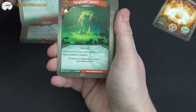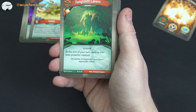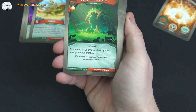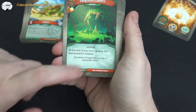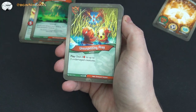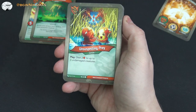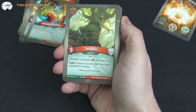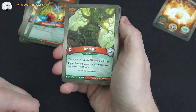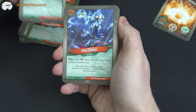Fang Toot Cavern — a free amber location artifact. At the end of your turn, destroy the least powerful creature. That's tricky because it doesn't say enemy creature, so it could be your own. Unsuspecting Prey: play, deal two damage to up to three undamaged creatures. Tantalyn, an old one with nine power, only deals two damage when fighting. After it fights, discard a random card from your opponent's archives — good in some situations.